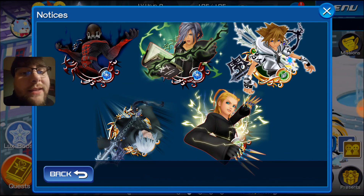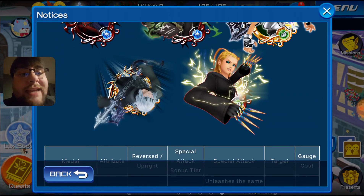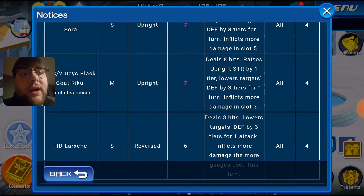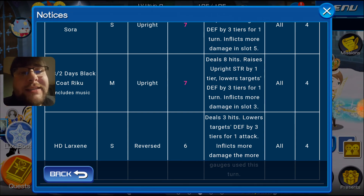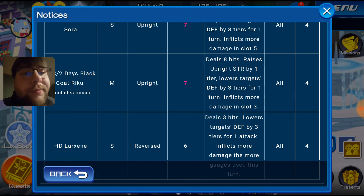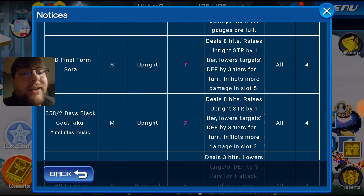I throw Luxe Boost on there and he can copy any really good friend medal for raiding. The other best one is Days Riku. The reason he's so good is because he increases your upright buff by 1, and he does most damage in slot 3. He has a very solid multiplier — I believe it's like 3.9 or something, it's pretty high. And the reason why it works so well is with Fairy Stars and Counterpoint, it's an upright magic — a pretty good multiplier upright magic in slot 3.